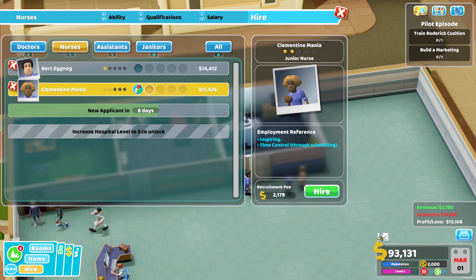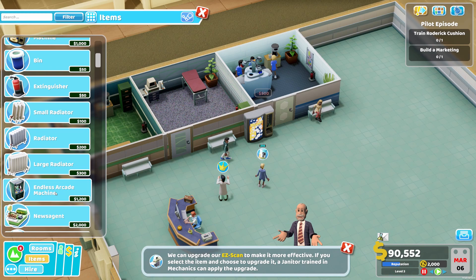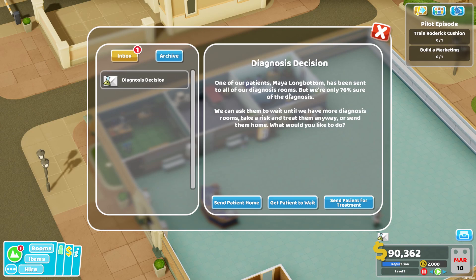A lot of people are waiting outside so we need to add some benches so they can sit down, have a drink, or read the newspaper. Perfect. Diagnosis decision - one of our patients, Mayor Longbottom, has been sent to all of our diagnosis rooms. We're only 76% sure of the diagnosis, so I'm going to send the patient for treatment anyway.